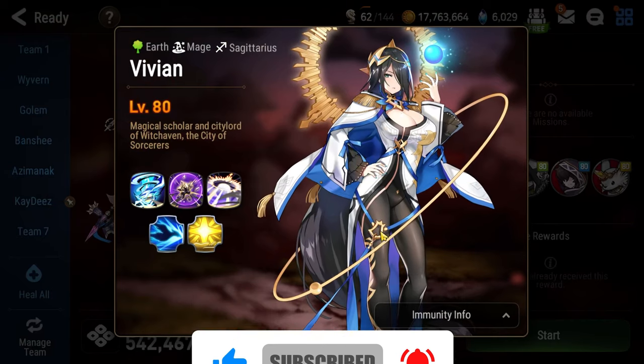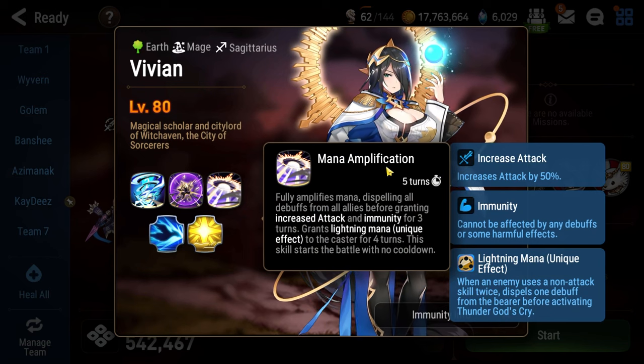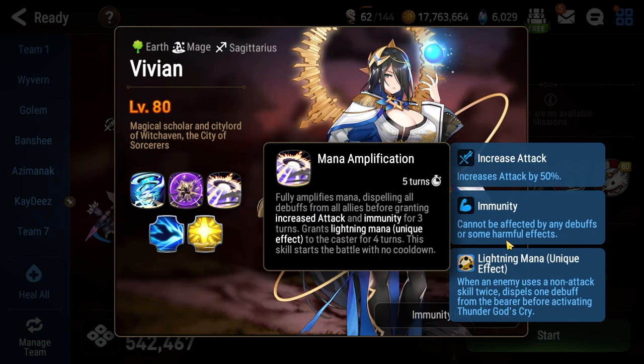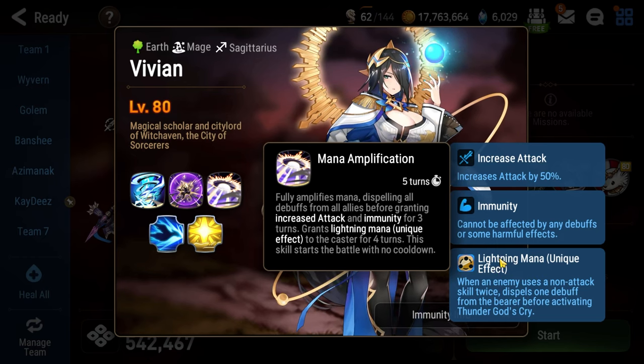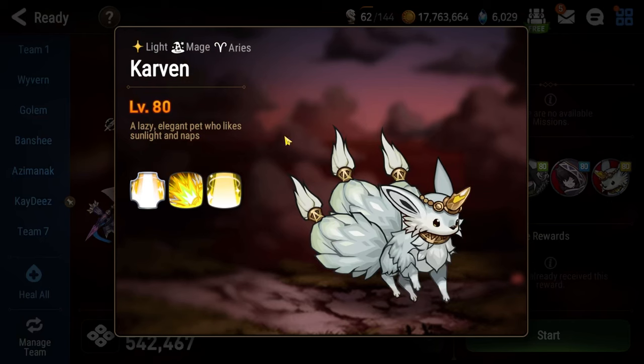Floor 117 will have you facing off against Vivian. Her mechanics are pretty simple. She'll start the fight with mana amplification to give herself an attack buff as well as an immunity buff, and this lightning mana effect which we'll talk about more in a little bit. Throughout the fight she's also accompanied by this Carbuncle who will use moves that get rid of debuffs on her and buff her up with things like an effectiveness buff or random buffs throughout the fight.